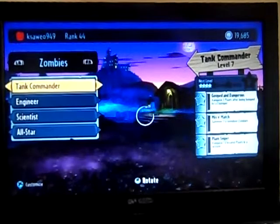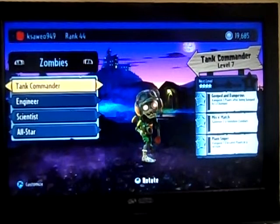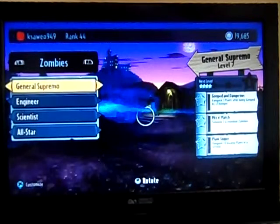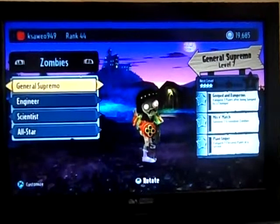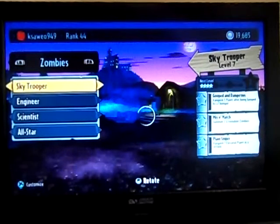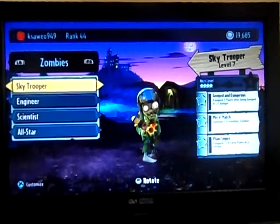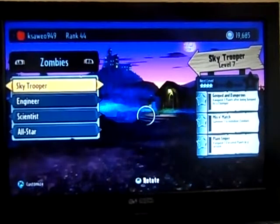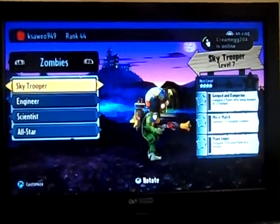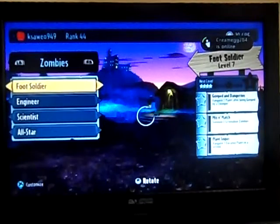Tank Commander does one shot and then has to reload, but his shots are powerful. General Supremo is practically as good as the Foot Soldier. Sky Trooper is my favorite — he looks quite cool, like a circus guy fired from a massive cannon.